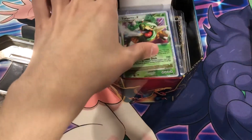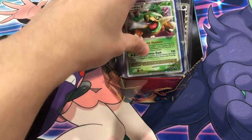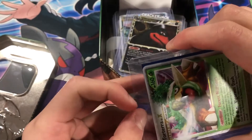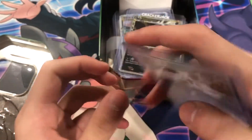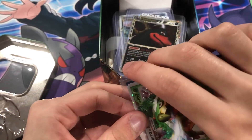Very nice collection we have here. I think this guy was only selling his ultras in the tin — like all the commons, rares, non-holos... Oh, the Torterra is doubled with the Arceus — nooo! I'll be very careful with these, these are kinda old cards.